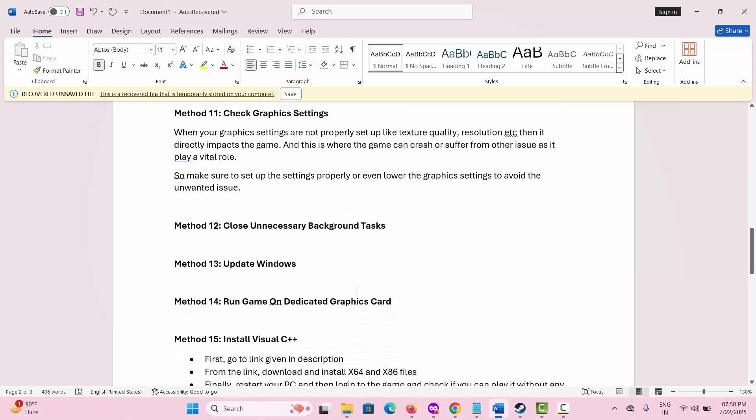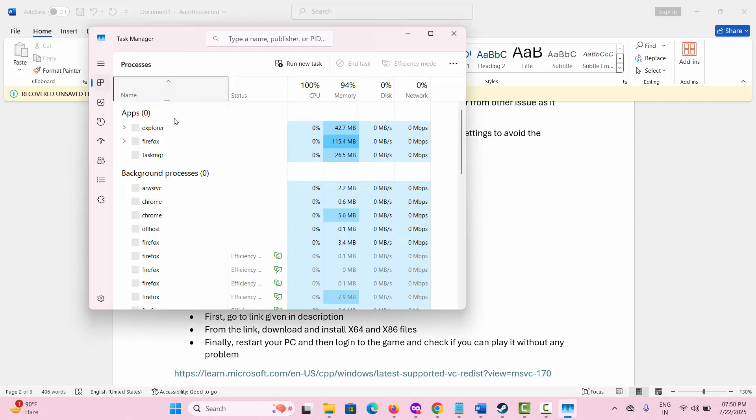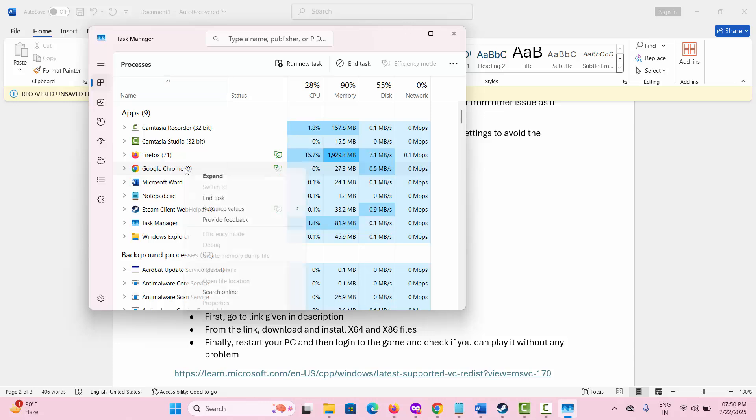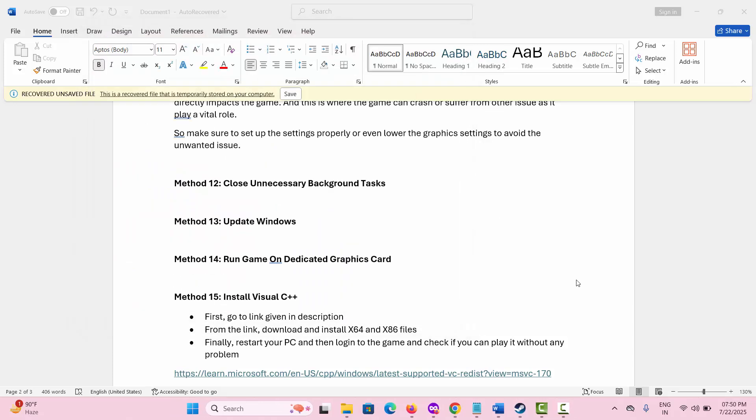The next method suggested is to close unnecessary background tasks. Any apps consuming high resources and running in the background can interrupt your game. To do this, open Task Manager, go to the Processes tab, select any app consuming high resources, right-click on it, and click End Task. This will close the app and you can now try to play the game.